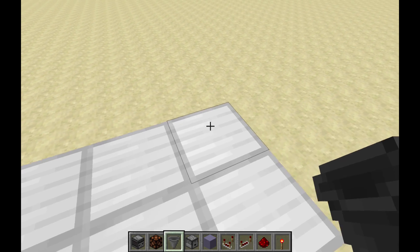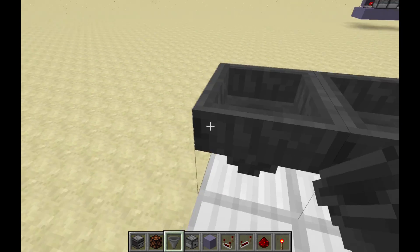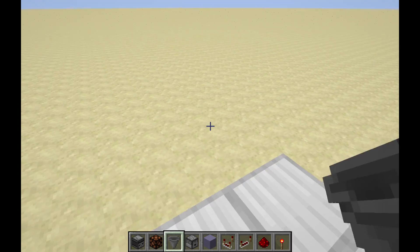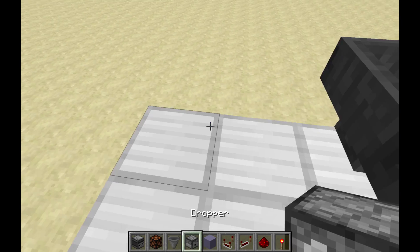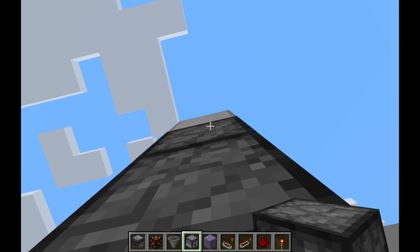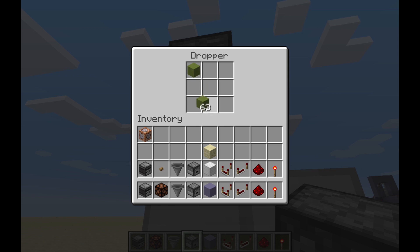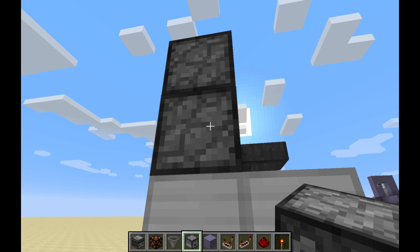The first thing you're going to need are two hoppers facing each other, just like that. Now we're going to get two droppers going up and down facing into each other as well. Then go ahead and stick an item here — just one, it doesn't matter what it is.